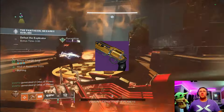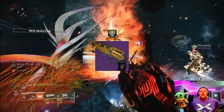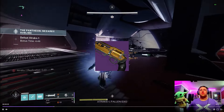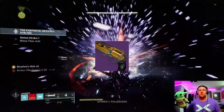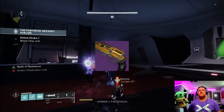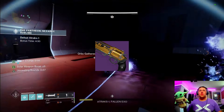Next on the list we've got the Fatebringer hand cannon, in the kinetic slot. It's from the Vault of Glass, but very easy to get some LFGs to go through the Templar encounter — a very easy encounter on normal. It is definitely one of the best kinetic hand cannons to have. Being able to enhance its perks is going to be super sweet, and either way it's one of the best hand cannons in the kinetic slot.